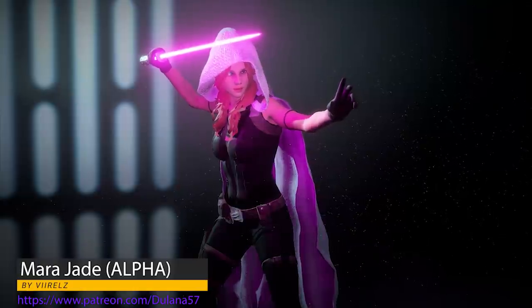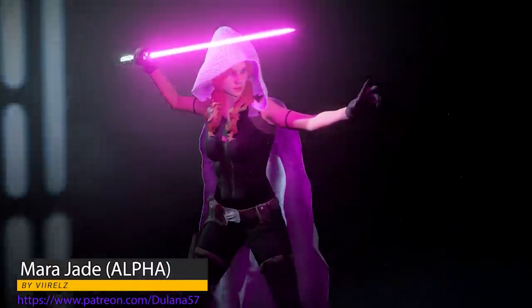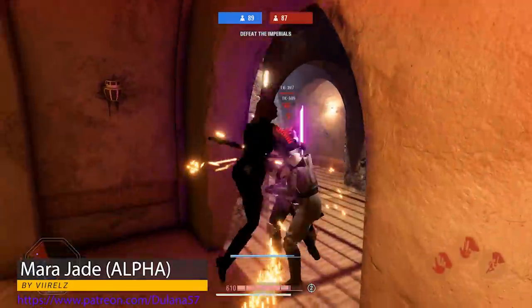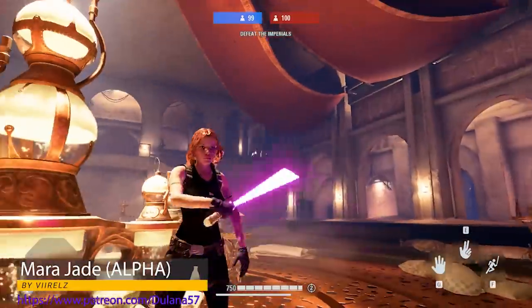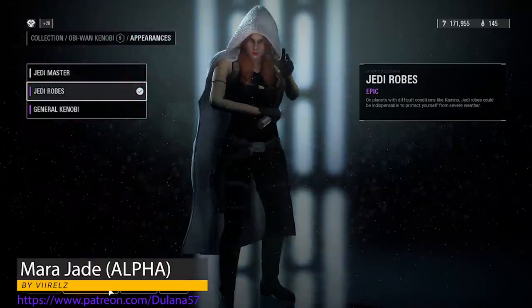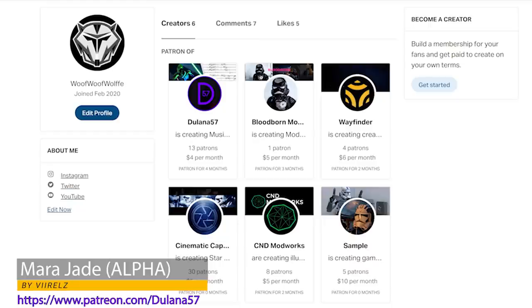Our second mod is an Alpha File mod for Mara Jade by Virals. It features a mesh imported outfit, lightsaber, face, and hair. This mod is still in early stages of development and won't be updated until the final version is ready. Alexis Bovin imported the voice lines and Dulana 57 helped with the face rigging and greatly improved textures.